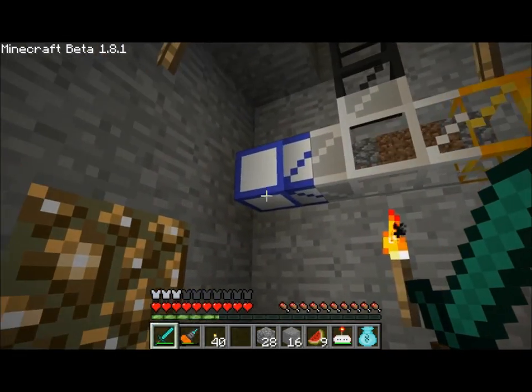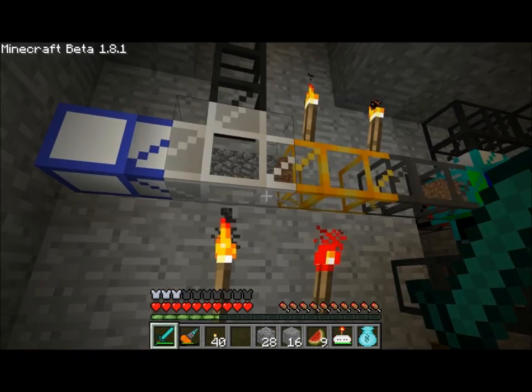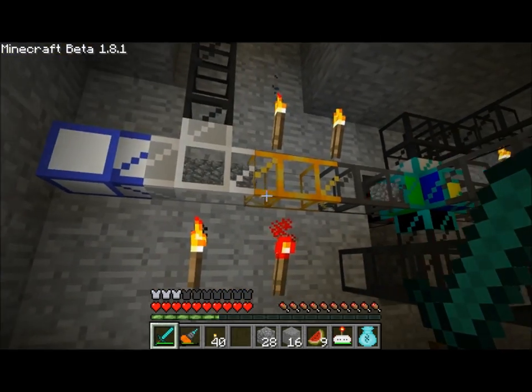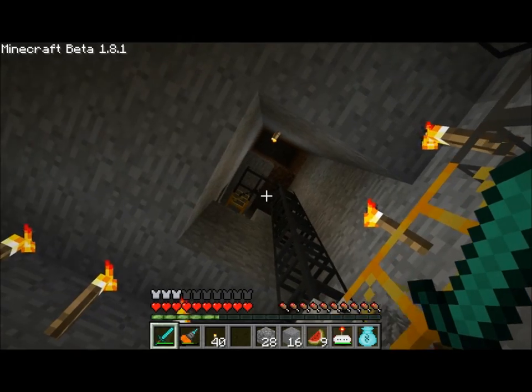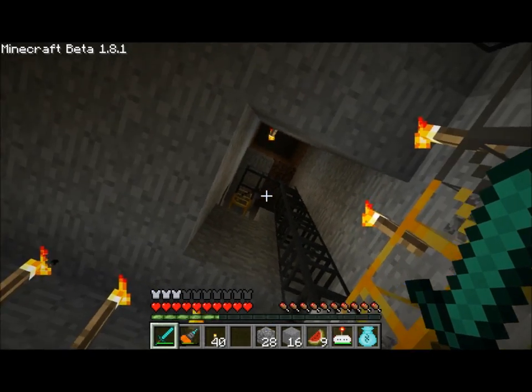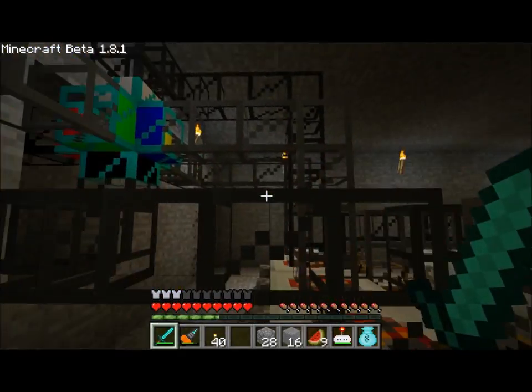First of all, I have a quarry outside connected to a teleport pipe, so all the items from my quarry are being shot into the system from there. I also have an input pipe up in my main room — that's just a chest where I can put any items in and the items will get sent into the system as well.